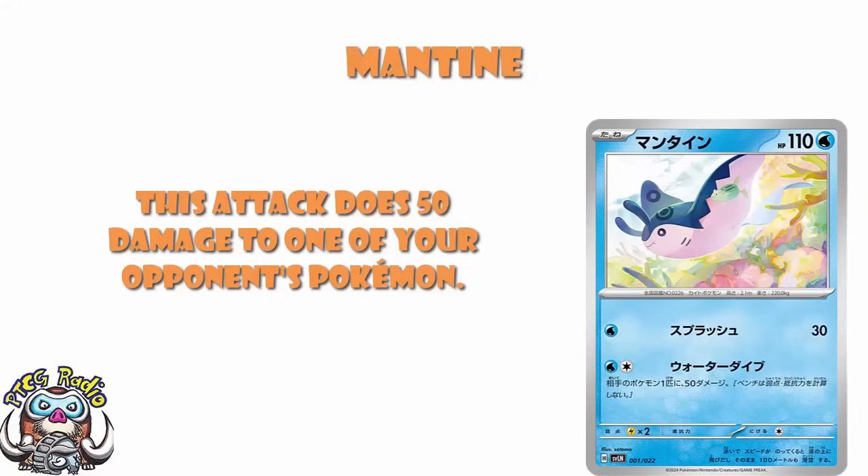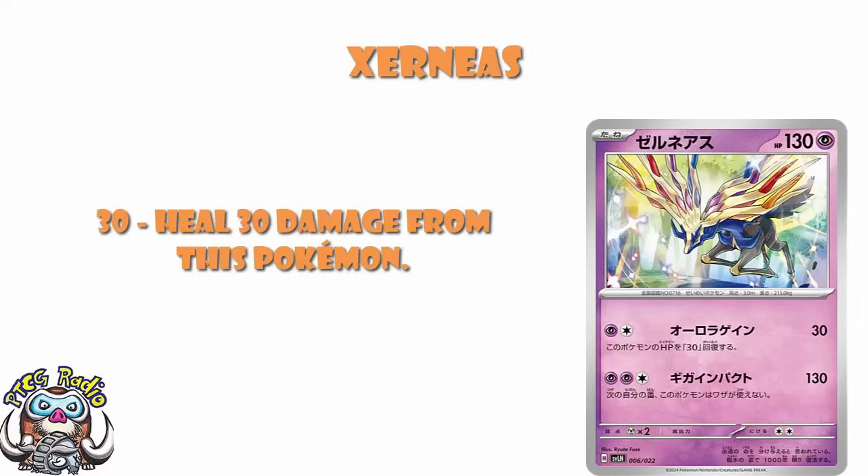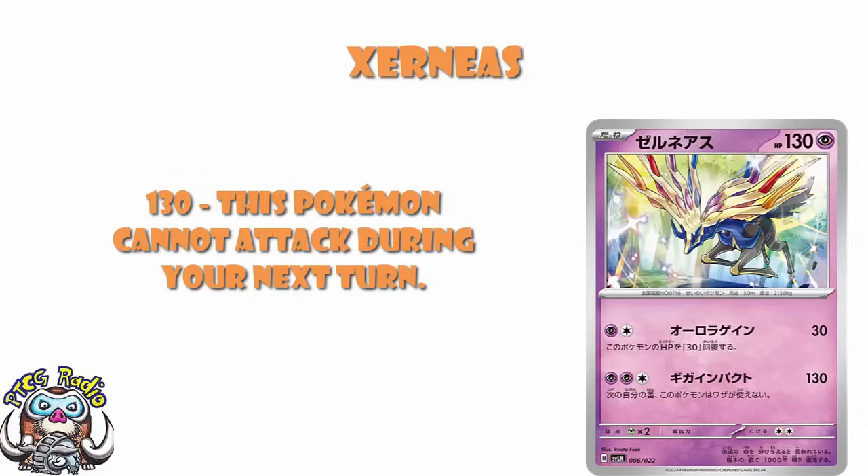We've got a new Xerneas here. Two energy, 30 damage, heal 30 — not enough healing, not enough damage, too much energy. Or free energy, 130, and during your next turn this Pokémon can't attack. It's just not good enough. It just doesn't do enough damage.